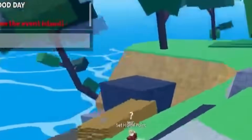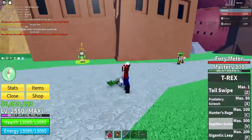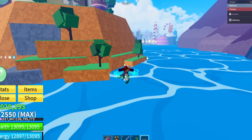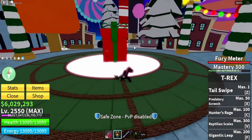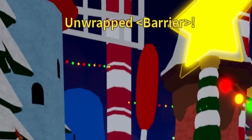The present event is about to start in five minutes. Let's de-transform and make our way to the candy cane island. We also might get a slight speed boost with this fruit, just like in Kitsune. The present event is starting — it's spawning in. Here's the big gift — open it up. What am I gonna get? I unwrap Barrier.